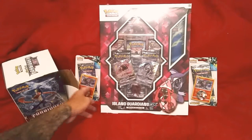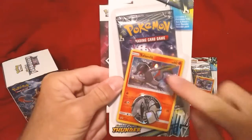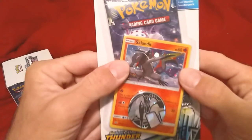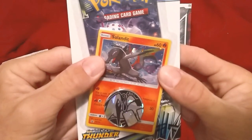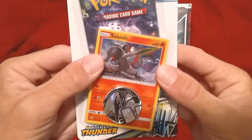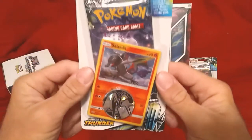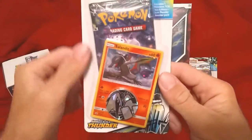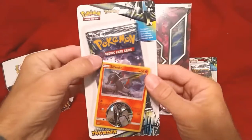We also have us some Lost Thunder. I never seen this Pokemon right here - let's get a close-up of that. I'm probably gonna pronounce the name wrong, but I'll say Sailandit - I'm not sure. Either way it goes, it's Lost Thunder. That little candy cane I was talking about in the background, as you can see right there.